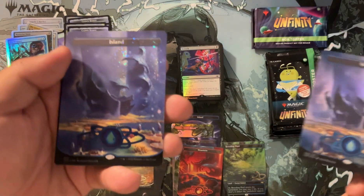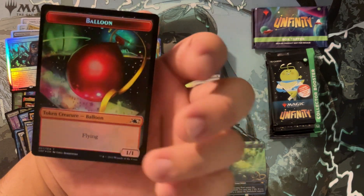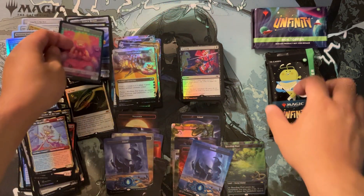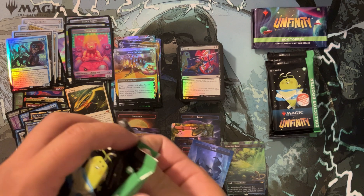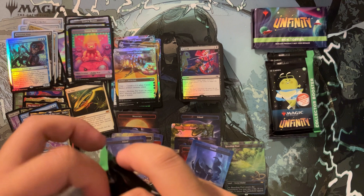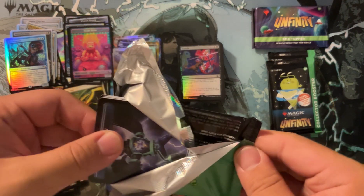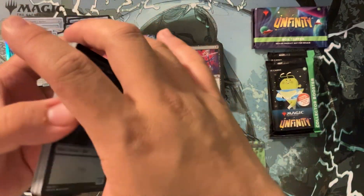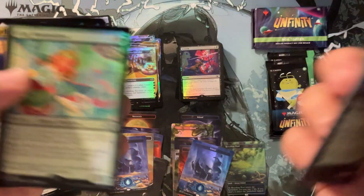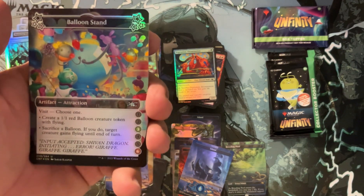An Island and then the same Island but Galaxy Foil. We got a teddy bear and a new token — a balloon! How does a balloon attack people? Why does a balloon have power and toughness? I get it has toughness because it takes something to pop a balloon, but how does a balloon have the same power as a 1-1 human soldier? This is an Unset — you can have one-half toughness. In Unhinged they had the one-half power; it looked very dumb but it was fun.